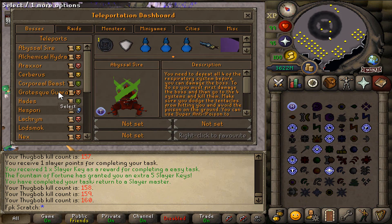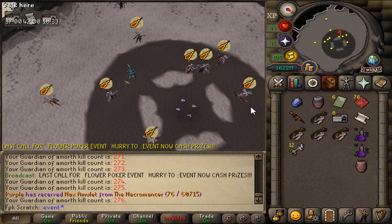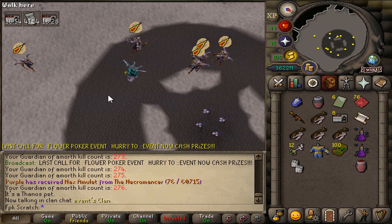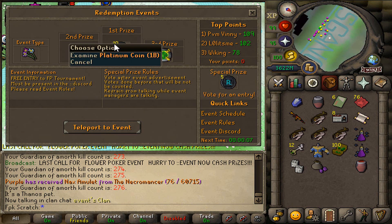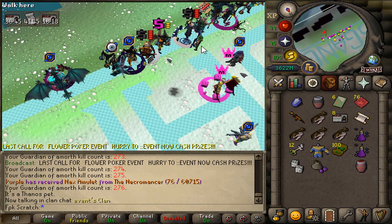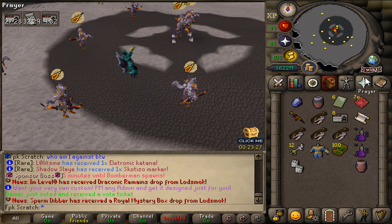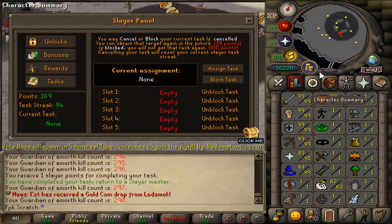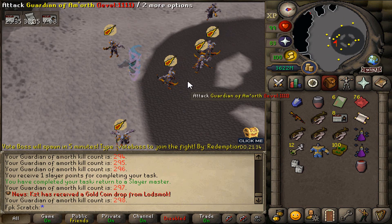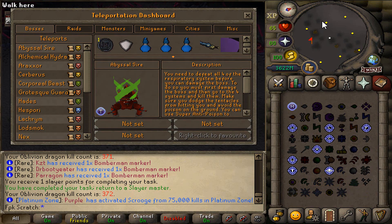Now we will have to kill 52 guardians of Armord. There is also gonna be a flower poker event, so let's go to the event right now and participate. Let me quickly check out the rewards — medallions, geese, platinum coins, etc. Unfortunately, we lost the flower poker event, but let's continue doing slayer. Another slayer task completed. The next one is going to be 22 oblivion dragons — completed! Let's grab another slayer task.